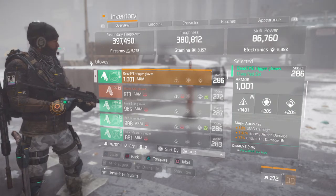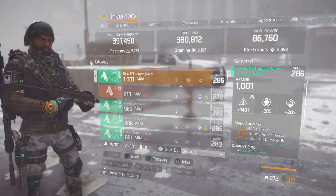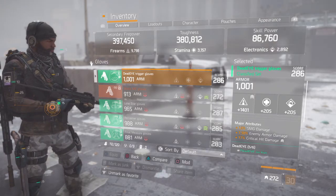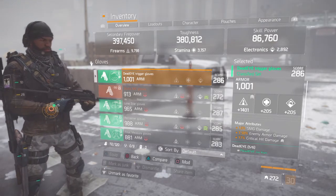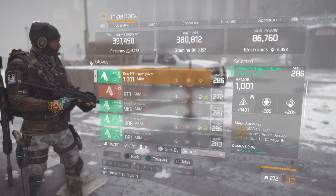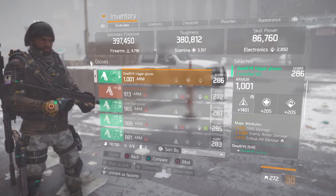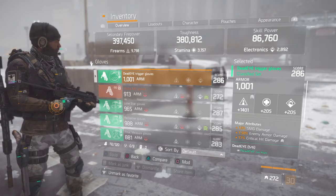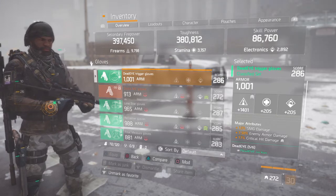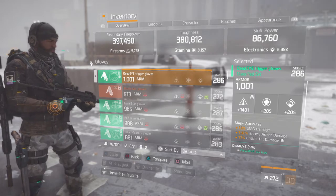For my gloves, most people will go with the 12% marksman rifle damage, but as a Dead Eye you're already getting two-shot kills — maybe three shots if they have a lot of toughness or an overheal. I doubt you'll ever need four shots with a Dead Eye, so marksman rifle damage isn't really needed. I'm going with crit hit damage, which goes to your base Dead Eye damage, and enemy armor damage for mitigation. It's more useful for PvE but any bit of damage helps in PvP.